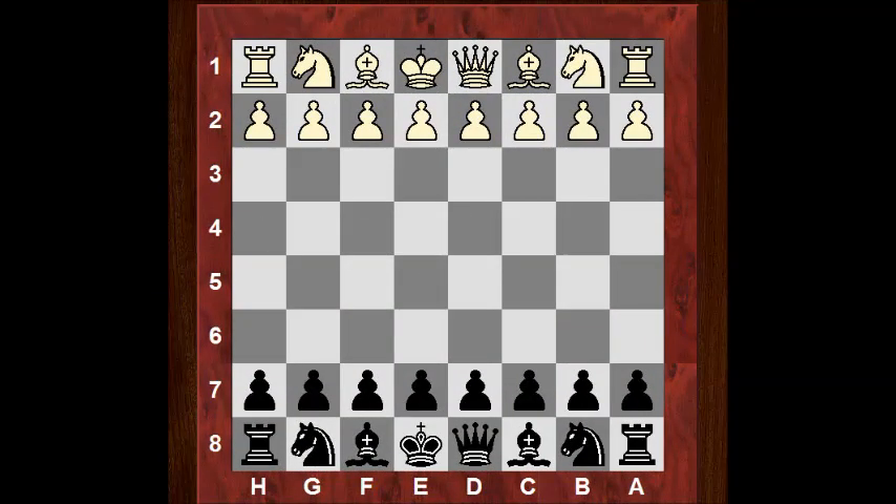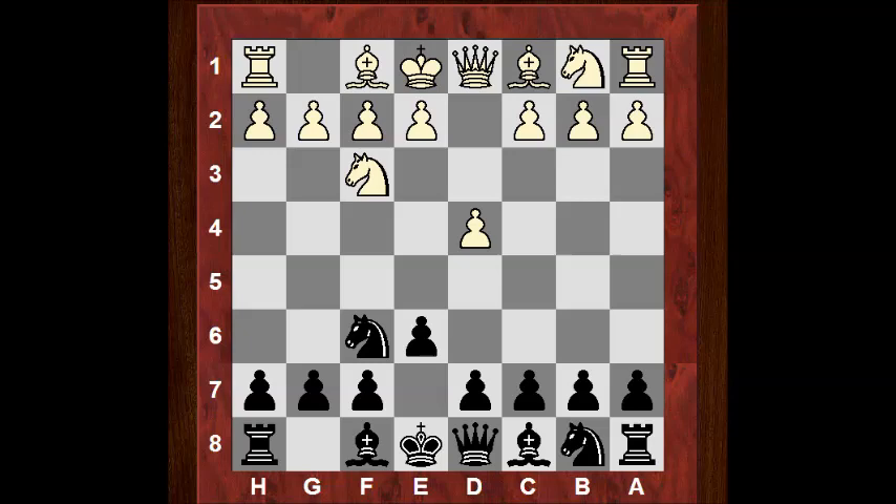Let's have a look at the very exciting clash between Kamsky and Hikaru Nakamura in Round 3 of the US Chess Championships. Kamsky played d4 and in fact he played the dreaded London System here with e6, Bf4. White is going to be playing c3, trying to keep a solid center usually.